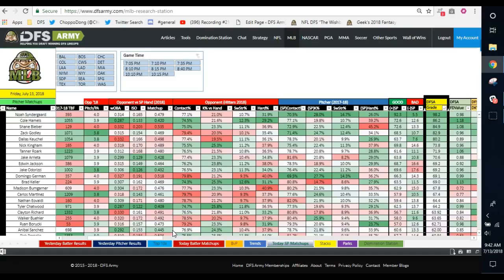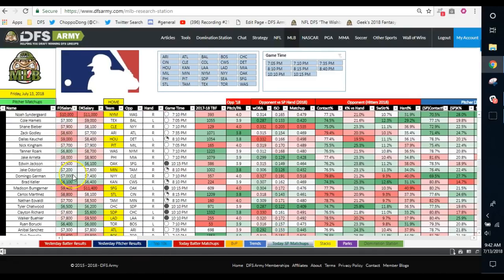You can dig into whether he allows runs, what's his hard contact against, things like that. You're going to determine that Syndergaard's the better pitcher, but maybe $7,000 is in your price point and $10,000 is not. Maybe there's justification there, along with the Vegas odds. You're not going to expect the 60 or 70 points you might get from Syndergaard out of Germán, but you might get 35, 40, maybe 50 on a good night — that's going to bring a better value multiplier, 4X, 5X, 6X, than Syndergaard might get at, say, 50 points.